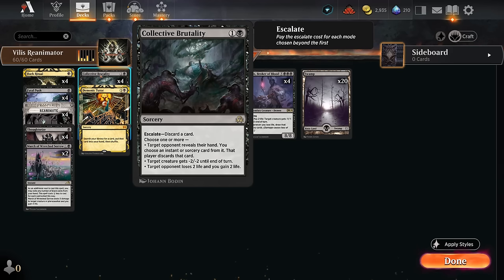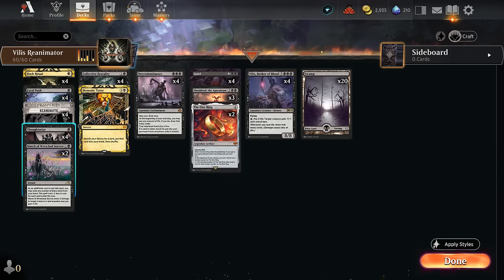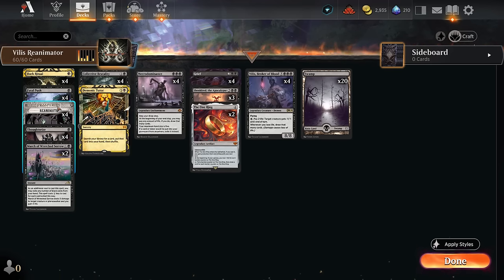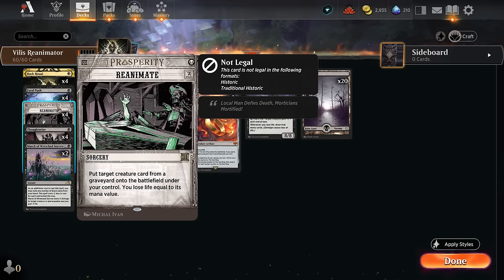Since I wanted to keep the deck mono-black, another way to discard our own Villas is with Thoughtseize. It's not the prettiest play, but you're technically allowed to target yourself — you have to reveal your hand to the opponent — and then Villas goes to the graveyard, which we can reanimate hopefully in the same turn.